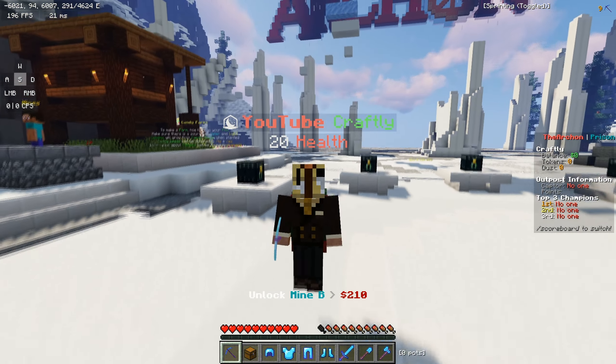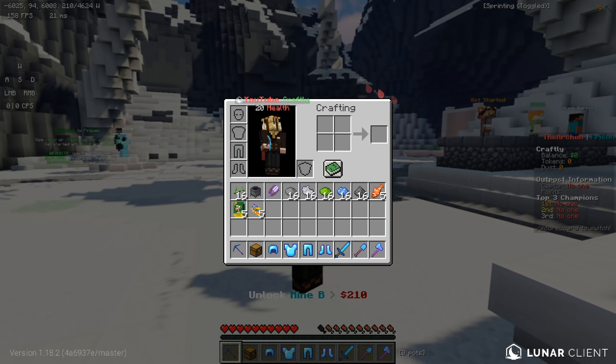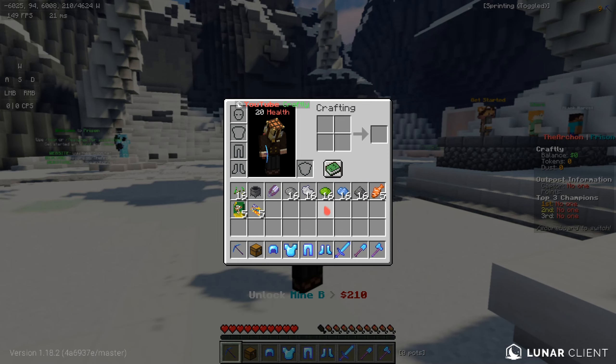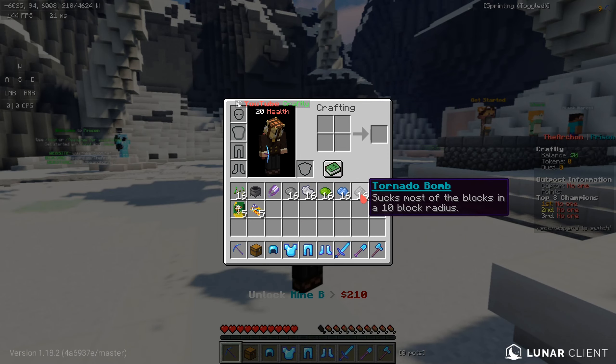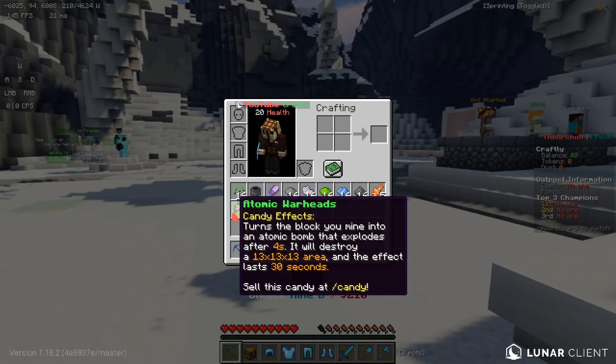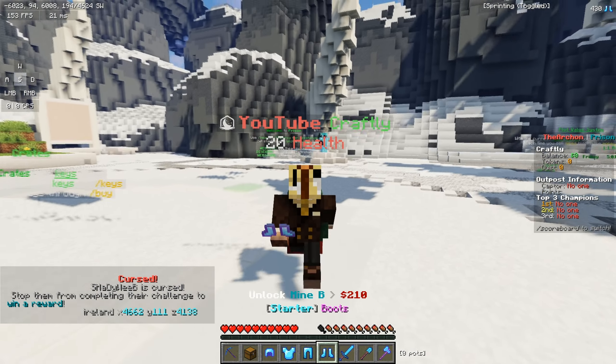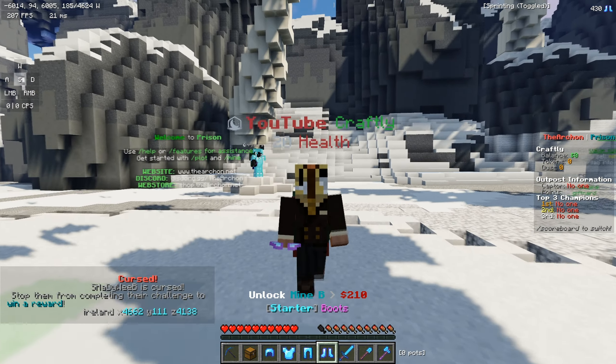If you actually log on, every single one of you will receive the same OP items you see here. The OP items are Mine Bombs, Driller Bombs, Strike Bombs, Candy Bombs, Tornado Bombs, Jolly Ranchers, Atomic Warheads, and Gobstoppers. All of these things are super, super OP.